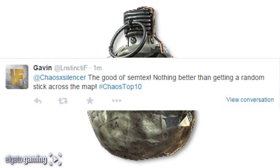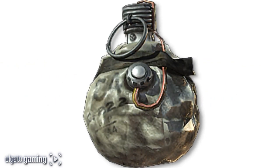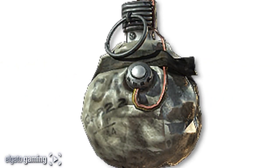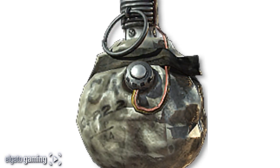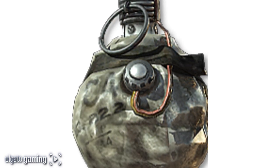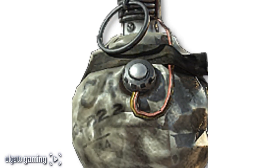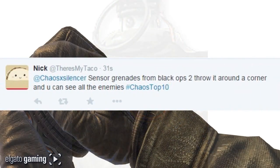At number one — so many people picked this on Twitter — the good old Semtex. Nothing better than getting a random stick across the map. If you stuck it to them, they were not going to escape; they were going to die. Stick it to their legs, stick it to their face — didn't matter, if it stuck it was game over. So many people picked it, so the Semtex is your number one grenade in CoD history.